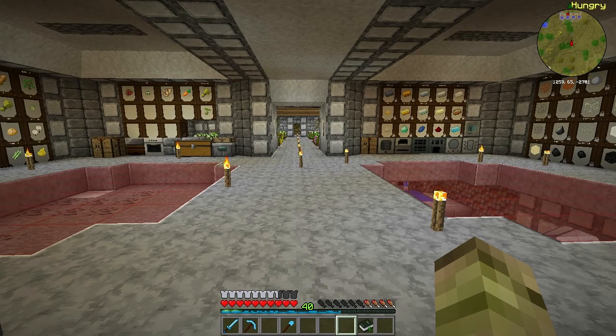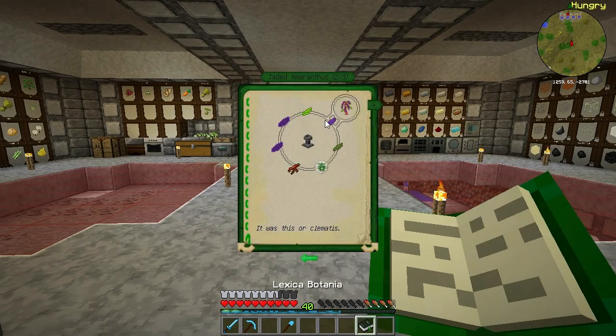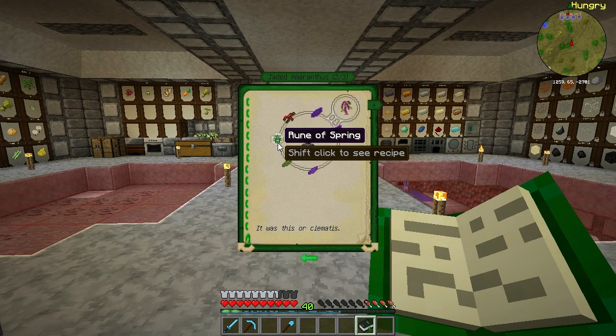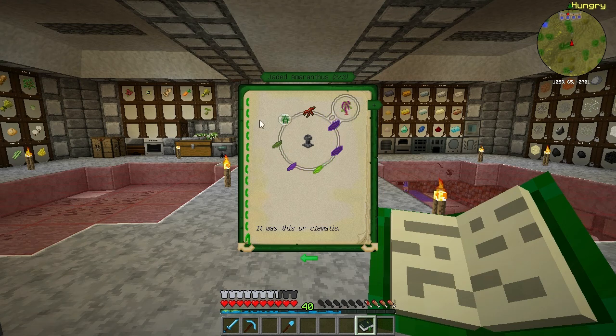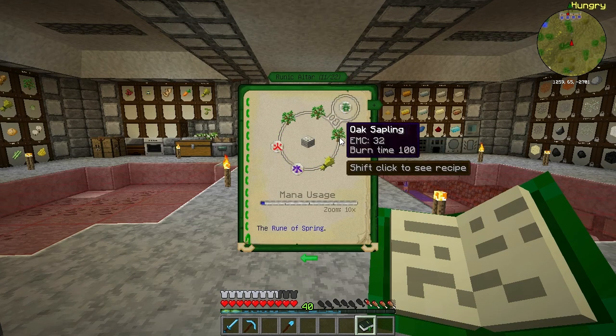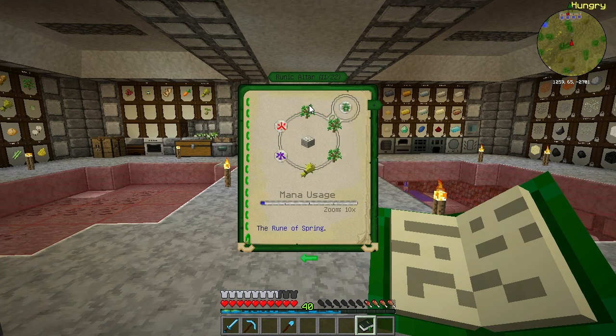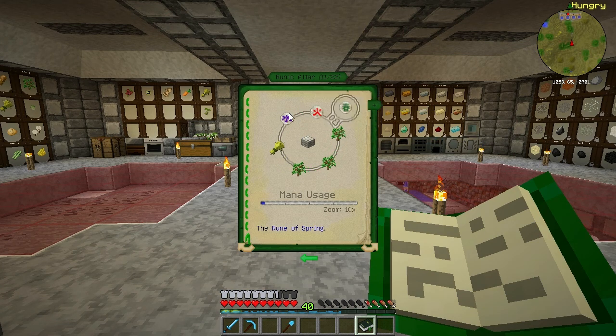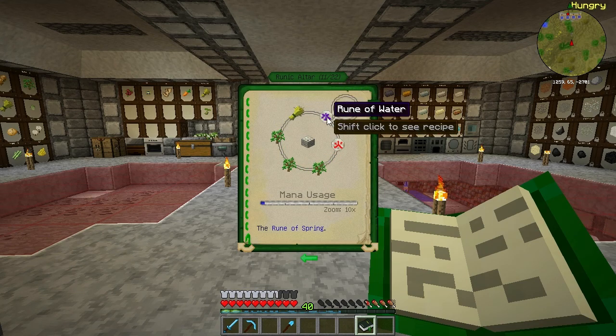Let's have a look at making the Jaded Amaranthus. We've got a couple of steps to do before we can make this. First of all we've got to make a Rune of Spring. To make a Rune of Spring we're going to require some saplings, a wheat, a Rune of Fire, and a Rune of Water. Let's start with the Rune of Water.